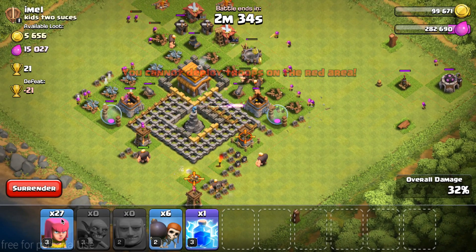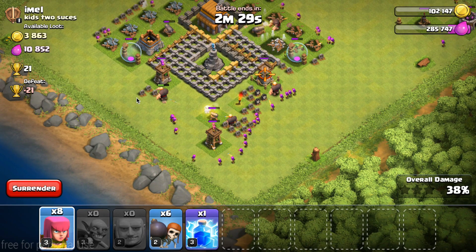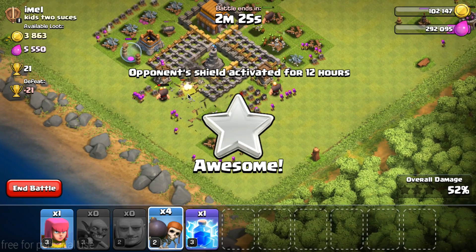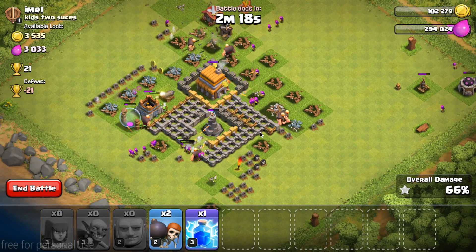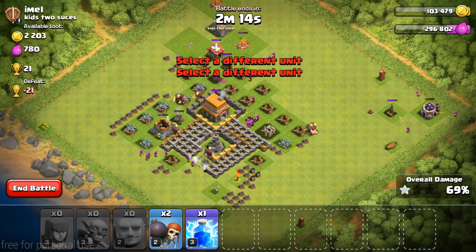Let's do it like this — one giant in here, a lot of archers right around here, backing up, and then wall breakers down. We're going in the middle, going to get that three star. 63% already, getting most of the stuff out of the way.